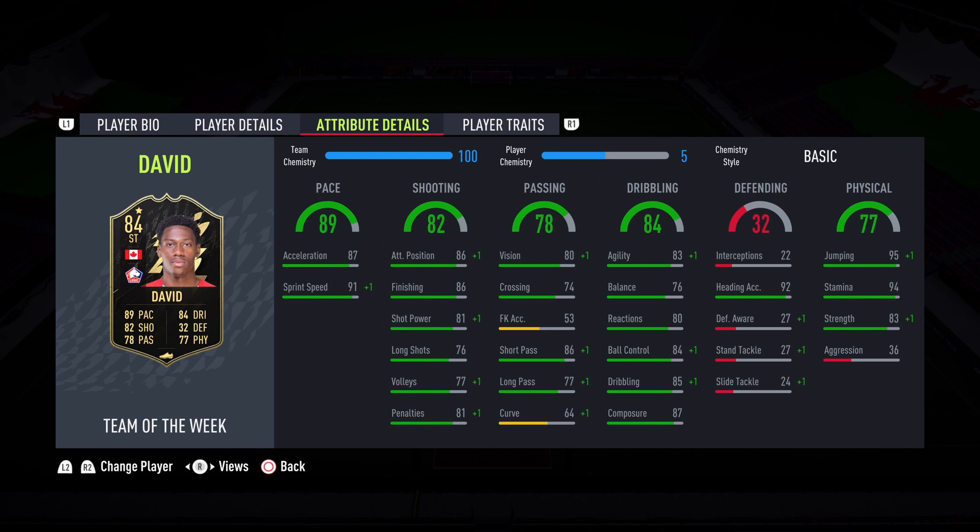Jumping into the stats themselves, we do have a nice high pace of 89, so with the right boost you can get that up to pretty much max levels. Shooting again looks pretty good — good finishing, good attack positioning, shot power a little bit low, so Hunter's probably your best bet on this card to get the pace up really high and max out that shot power as much as you can. Passing is decent for a big striker — the key stat there is the short passing, so 86 short passing is really nice on that card. You're not going to be worried about the crossing or the long passing too much, so having that high short passing is going to be really useful.